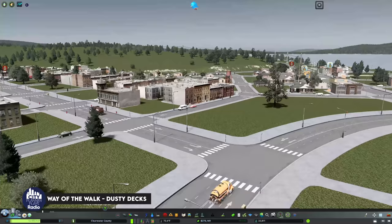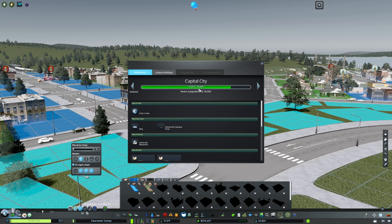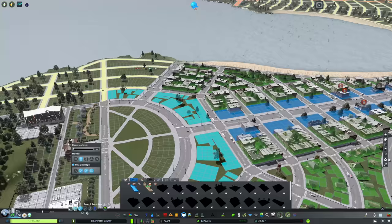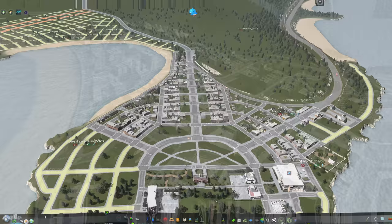I really wanted to focus on building a university today, right up here. But there's one little problem - if we click in here, you need a population of 28,000. And interestingly, when we look at what's at 28,000, that's Capital City. So we do not have a Capital City, and we're going to get there today. There are a couple of things we need to focus on: first, density, and second, we need to make sure that our education pipeline makes sense and is fully complete. We're going to focus on a little bit of targeted density and think about what makes this place special and why people would want to move here.